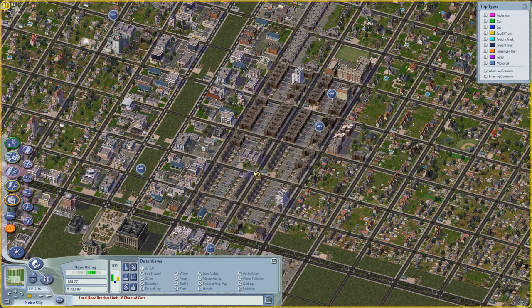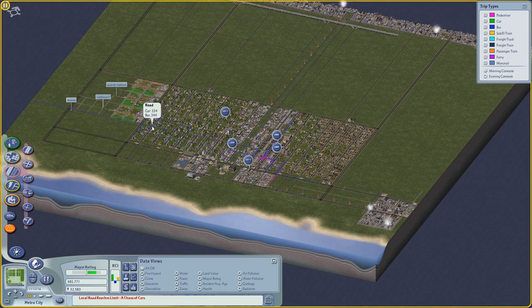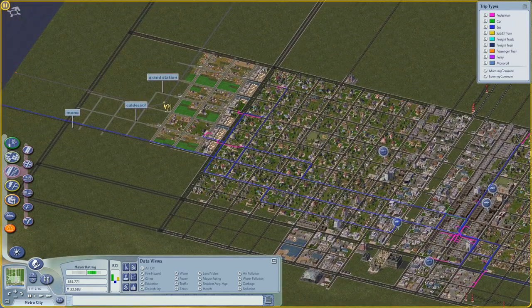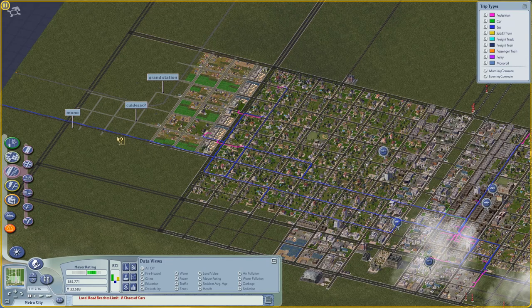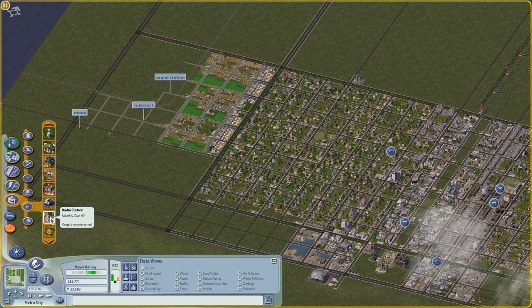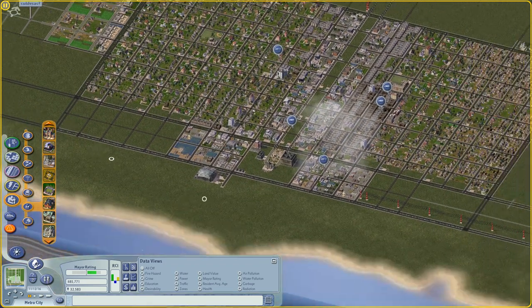Where are these people going? It looks like it's taking a lot of people out of town. I want to get that grand station. I think I'm going to have to put this in by hand because it requires something I can't do — I would have to make loops. I don't really put the radio station down; I guess I put the TV station down.